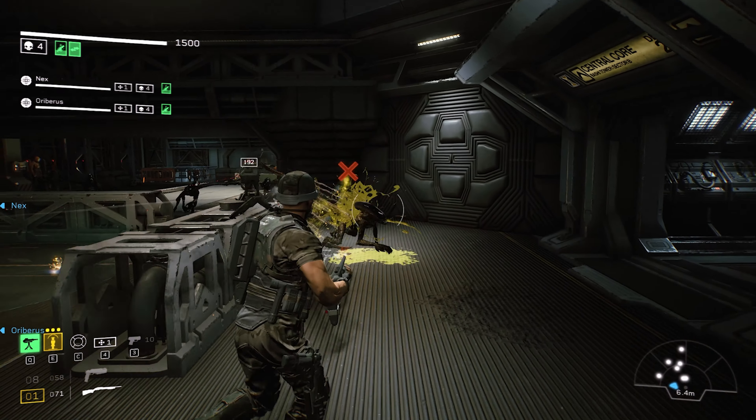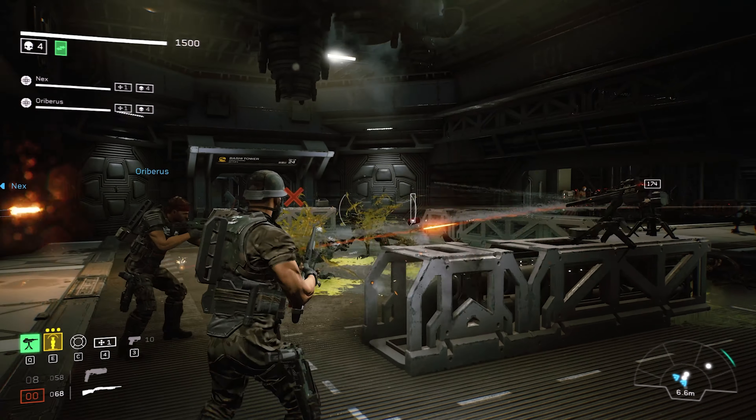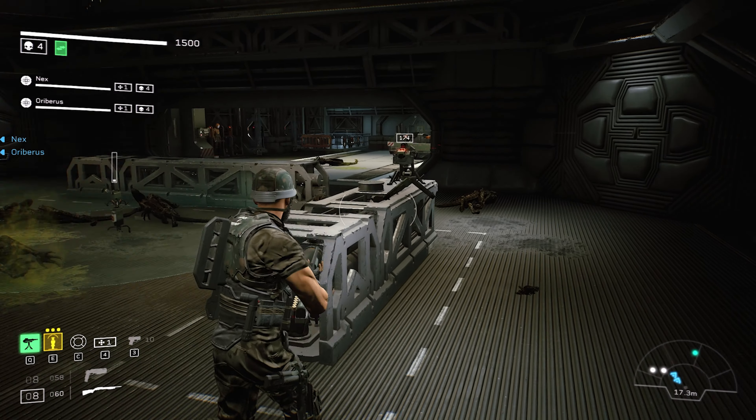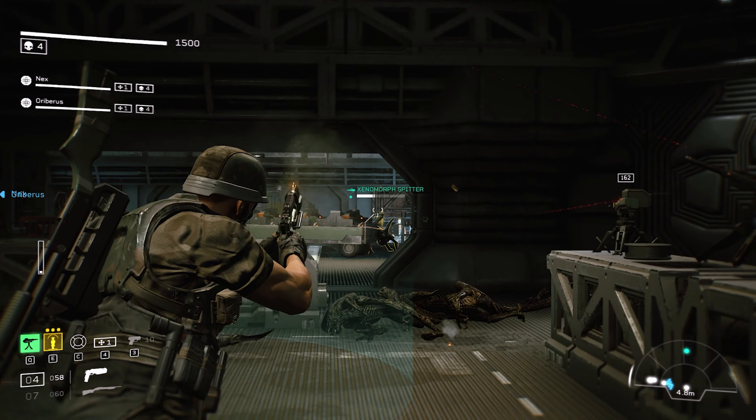Aliens Fireteam Elite is an action-packed wave shooter that plays a little like Gears of War. The Gears comparison primarily comes from the third person shooter style gameplay as well as some of the cover mechanics, and while there are obvious differences between the two games, for me it's probably the closest comparison to make.